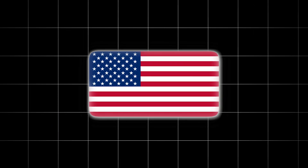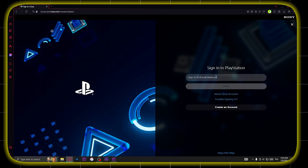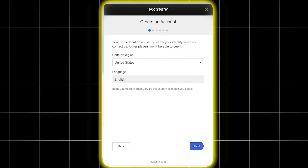Step 1. You will need a US PlayStation account, and you don't necessarily have to be in the US to create it. To create it, just go to the official PlayStation site, click Sign In, and create an account. Now just enter the region you want to create your account at.